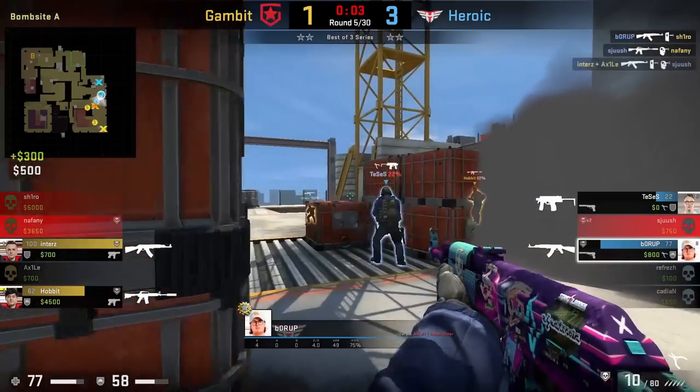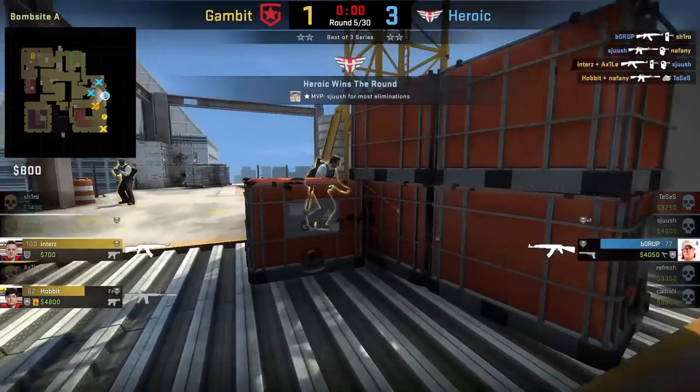You have to spam between these two boxes in the middle. I did not know you can spam these containers without having an AWP or scout.